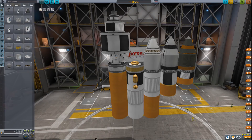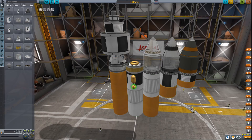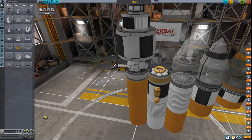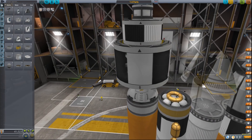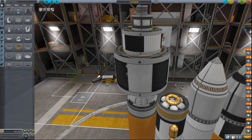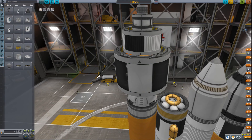We have brand new tanks: the baguette and the dumpling, and also a re-skinned toroidal which is now named the donut. So food items — snack items. We also have a brand new decoupler for the largest fuel tanks; we only had a stack separator before, so this is a really nice addition. Every single size now has a stack separator and a decoupler. They've been re-skinned and renamed. The stack separators have two arrows and the decouplers have just one.